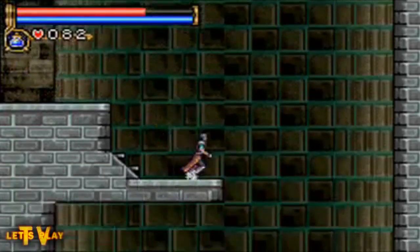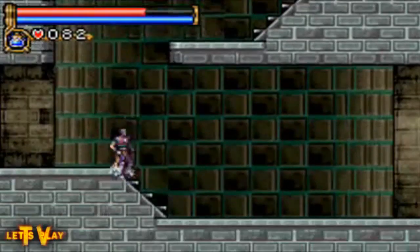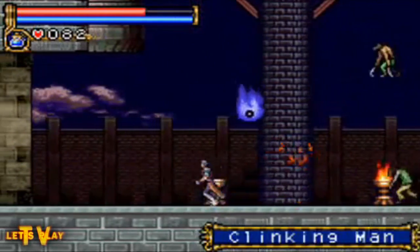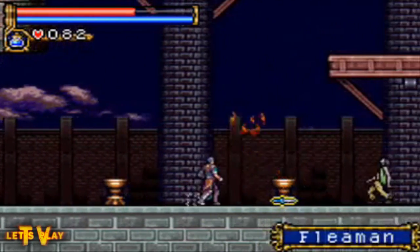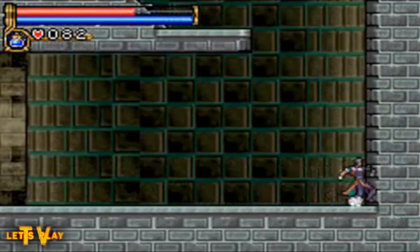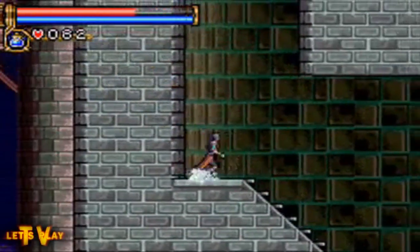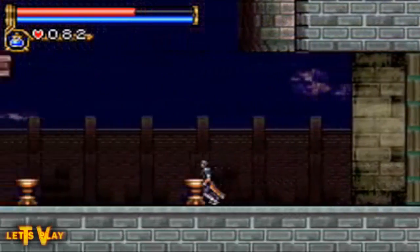Going into the next room — stairs, cool. And who is the architect for this castle, seriously? Flea man — and another knife drop. Get away from me, I don't want your stupid knife!